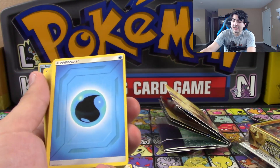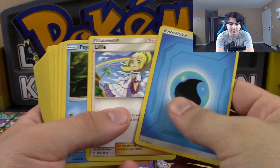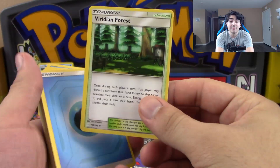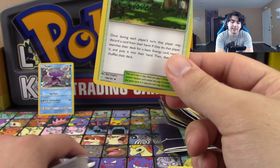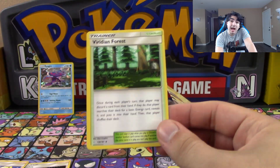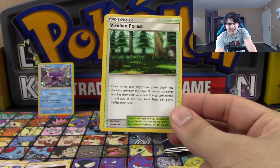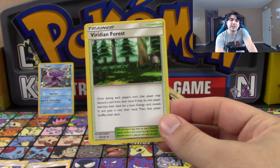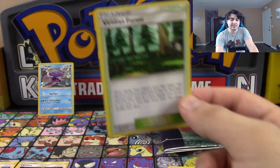It also says on the back everything that you get, but I'd prefer to show you in person. You also get Lillie as well. Viridian Forest — now this is a really good stadium right now. A few of the top decks are using this; Malamar uses this. I believe some variants of Pikarom and Reshizard use this, though I know they mainly use Giant Hearth. But I've seen some strange variants that use this as well.